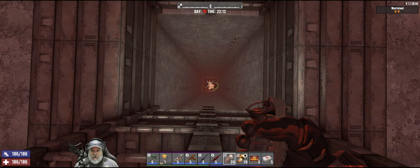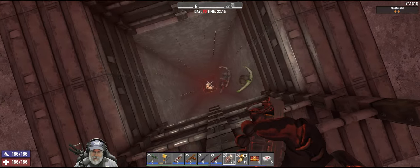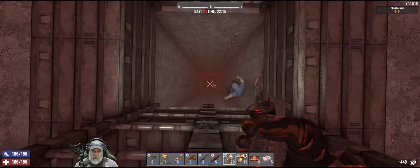Instead of just throwing bombs constantly, I'm going to try and let them build up a little bit down there. They don't tend to do a lot of banging on the walls as long as I stay on this ladder. Their AI is just really weird that way, but we're certainly exploiting that in this episode.